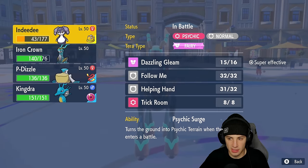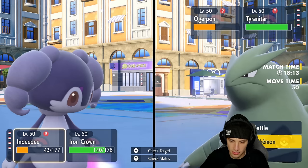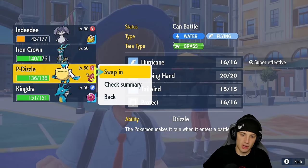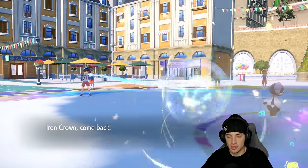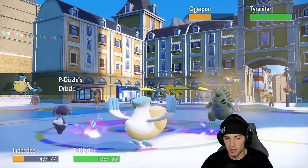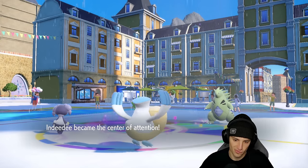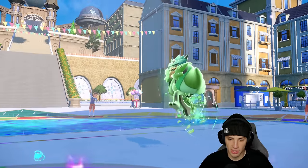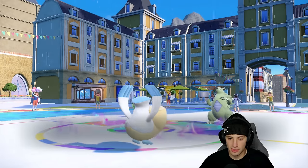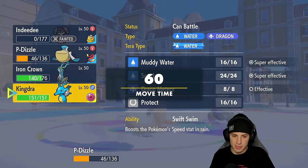I want to swap Iron Crown out for Pelipper to get the rain going. I'll go Follow Me with Indeedy and swap Iron Crown into Pelipper. Follow Me comes out, Ivy Cudgel comes through targeting Indeedy — we take out Indeedy but get a crit. Crunch is going to fly through and lands for big damage on Iron Crown. That might be a bit too much damage, so I'm going to swap in Kingdra here.